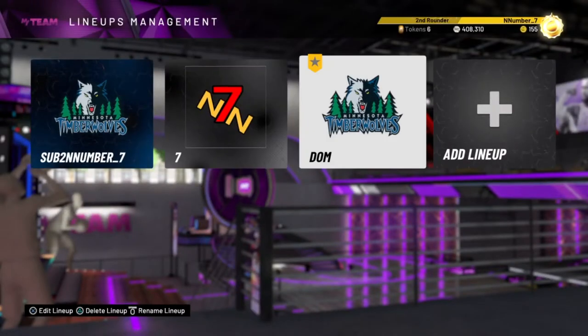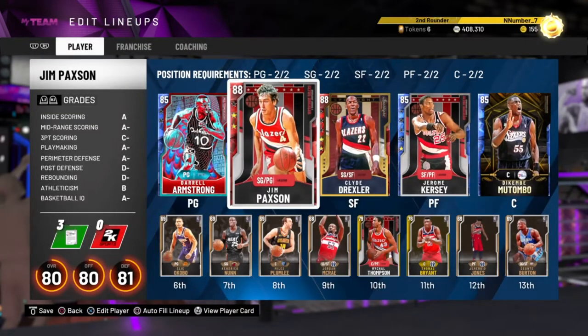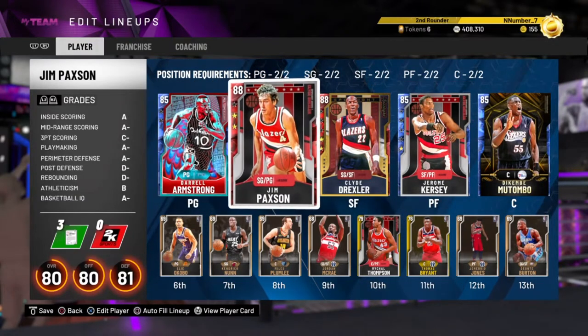This video is gonna be simple. I got a comment asking how I evo'd Kenny Smith, so I figured I might as well make a video on how I evolve cards in general, since I use evolution cards to make MT. I'm a budget guy - a no-money-spend guy. All the videos you see me make come from getting MT without spending any money. This year it's kind of easy to make MT, you just got to put the time in, and I'm willing to do that because I really want to grow the channel.